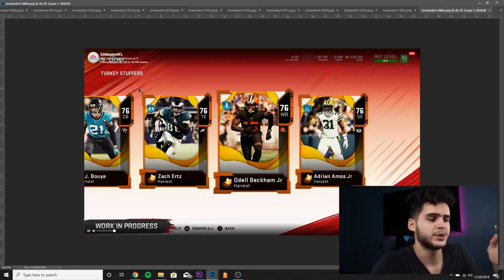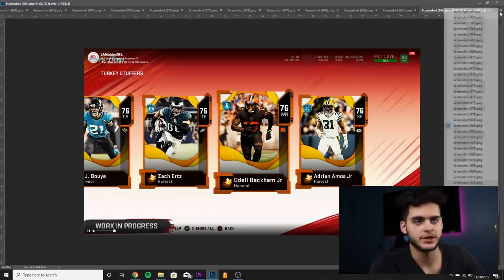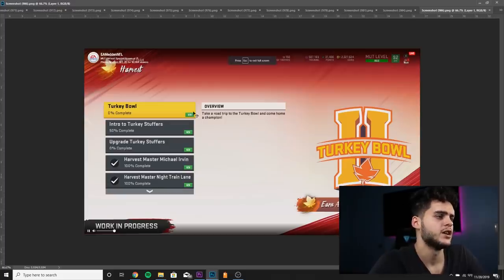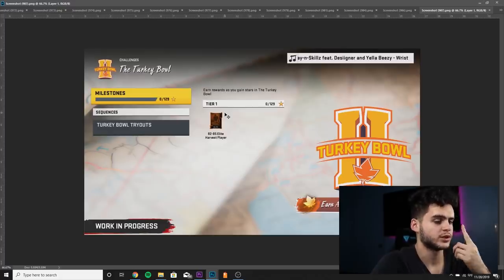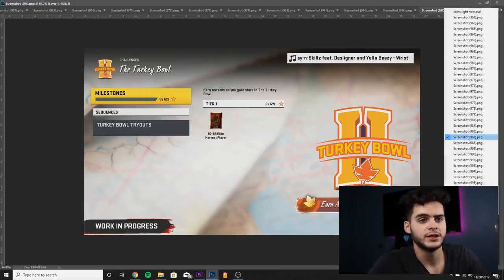When you put the Tip in, you're going to get the Turkey Stuffer pack and you can take any of these guys, use them, and power them up to get their full card — you'll need to get collectibles for that. You can eventually get all of them if you add gold harvest players. The harvest missions let you take a road trip to the turkey bowl, earning a 92 nat overall harvest player — so you can get one of them free. Some of the tier 1 solo milestones will also give 82 to 85 elite harvest players for free.